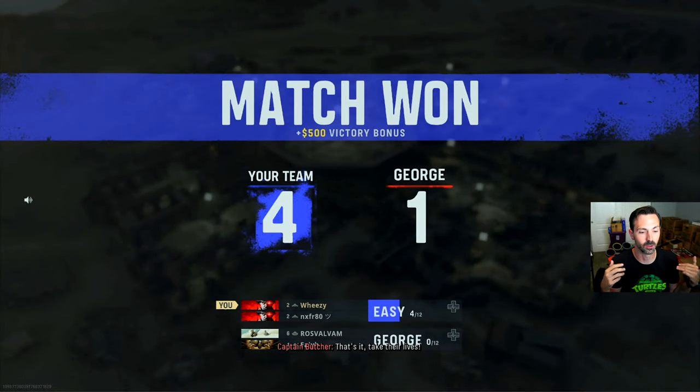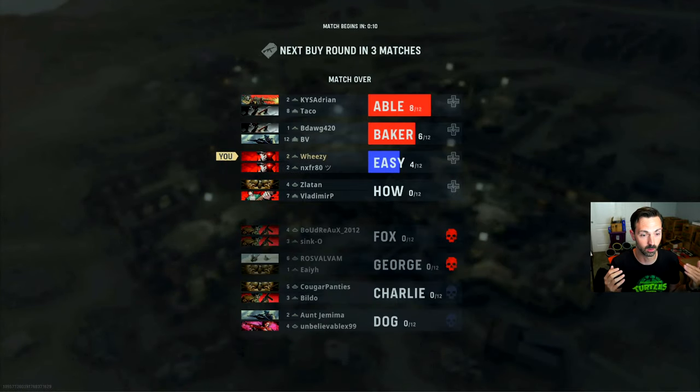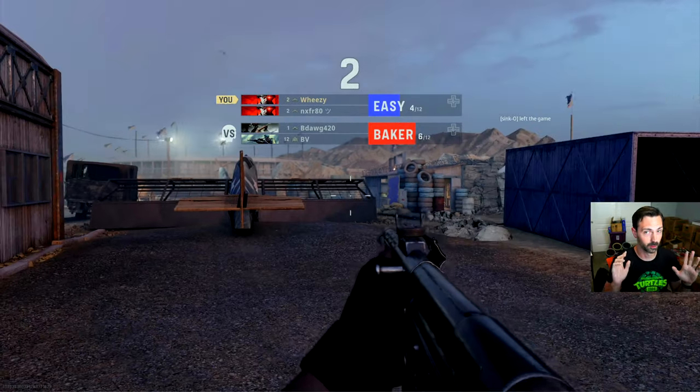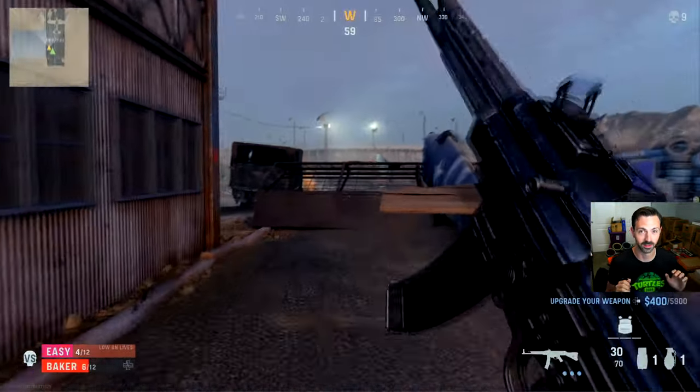This happens only when you completely eliminate a team — all their weapons drop and you can go pick them up. So if you ever eliminate a team, it lets you count down to the end of the match like it would normally, so get over there and search through their gear. No spoilers, but it ended up being pretty important in this game, so you definitely have to go check that one out if you missed it.